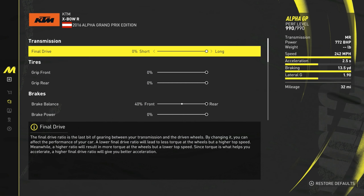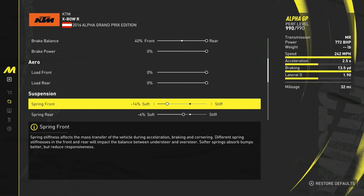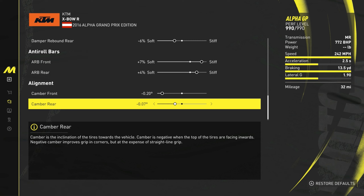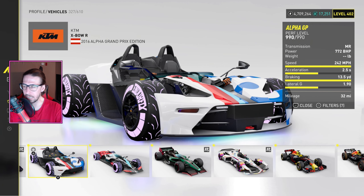40 brake balance, 13.5 — not bad. Suspension: negative 14, soft up front on the springs, negative 4 soft on the rear. Damper compression front 6% stiff, rear negative 4 soft. Damper rebound front 10 stiff, rear negative 6 soft. Roll bars: 7% stiff up front, 4% stiff in the rear. Negative 20 camber up front, negative 7 in the rear.